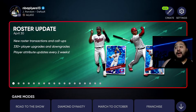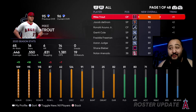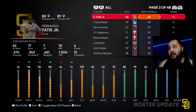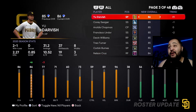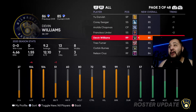We have the new roster update. Byron Buxton is now a diamond, Trea Turner is now a diamond. Mike Trout is now a 96, which means his price has skyrocketed — good luck pulling him. Acuna is now a 92. Arenado got knocked down so his price might drop a little. Tatis is 89 now, Trevor Bauer is at 88. Corey Seager went down too, which is not good — I was thinking about buying him but maybe not anymore.